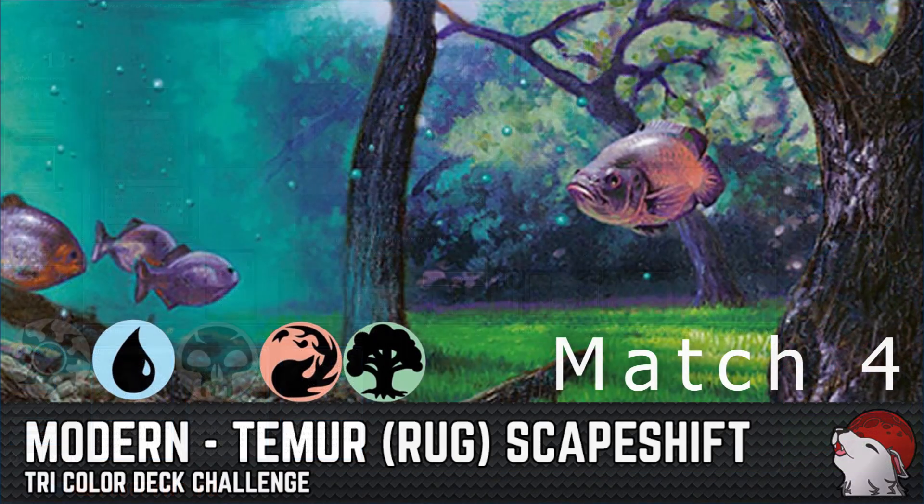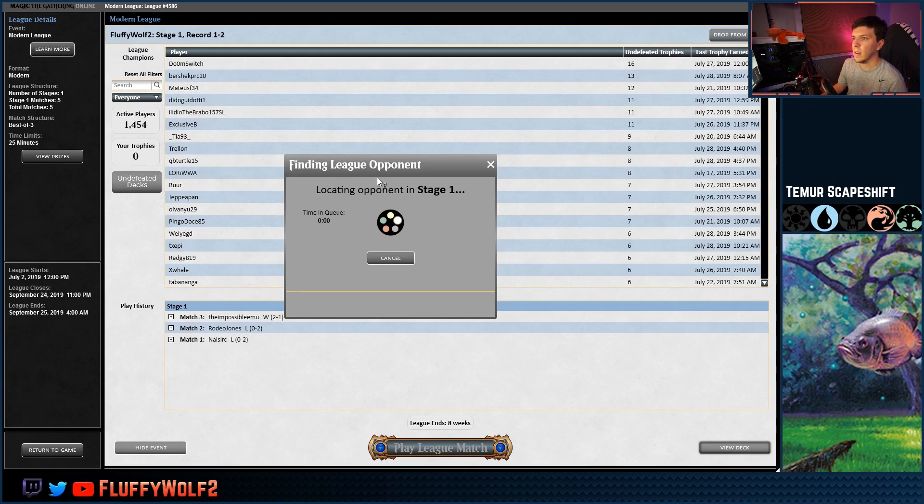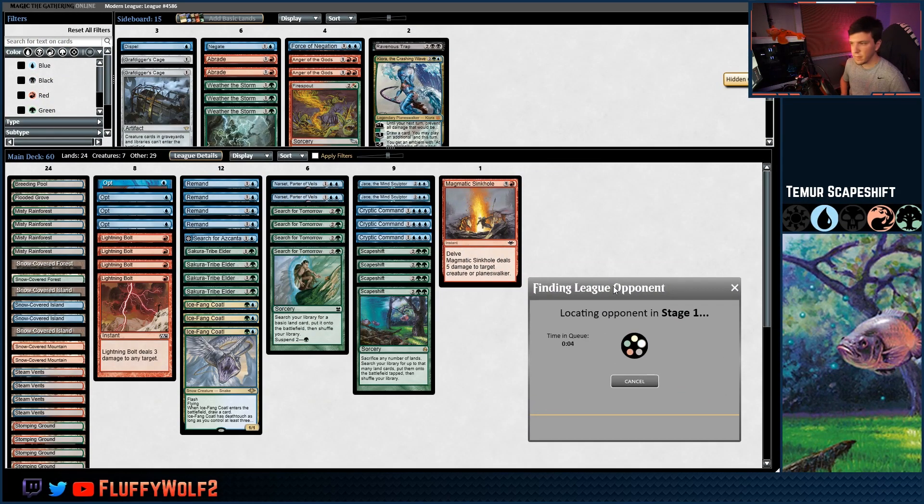We'll see you guys in the next match. Match four — it's been an interesting path so far. I don't mind how we've played it thus far. One thing we're missing is Snapcaster, and I could definitely see where we could have used Snapcaster once or twice — it would have been pretty good. But Ice Fang is helping us dig, so we've got that going for us as well.